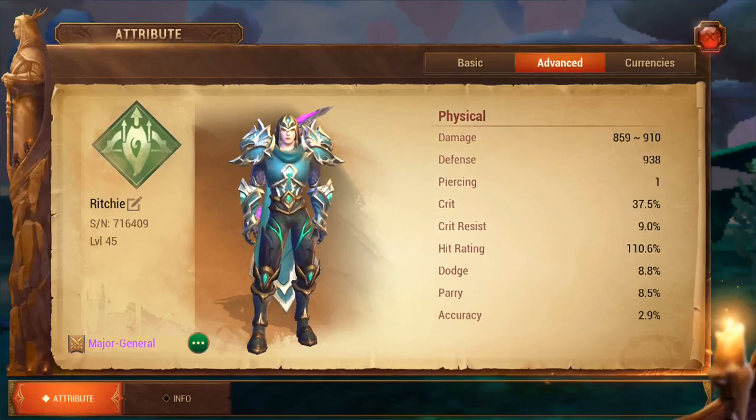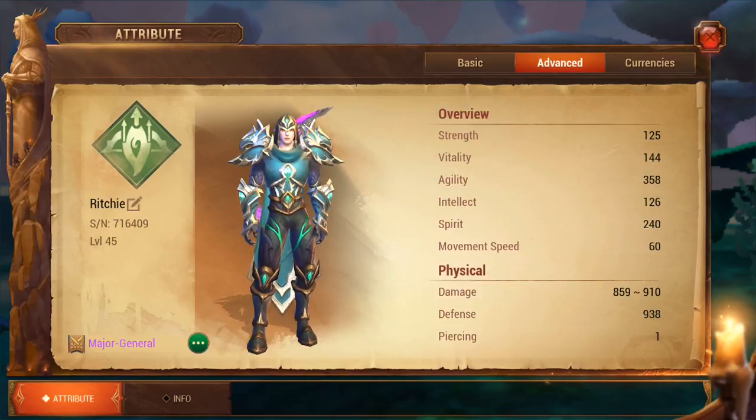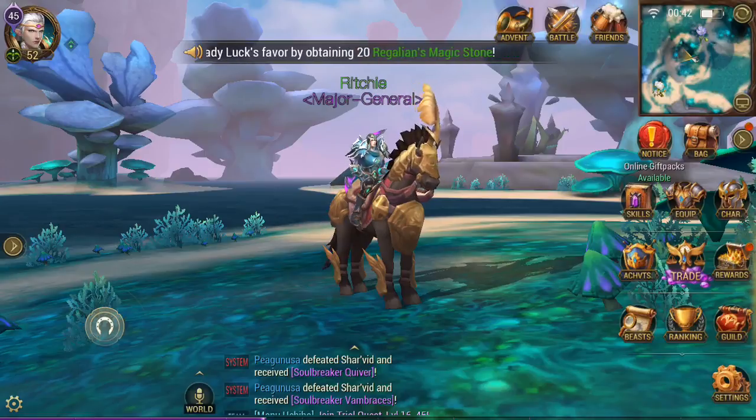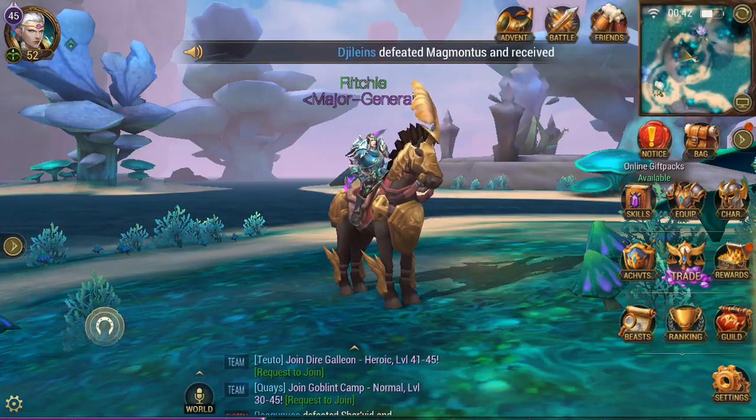I think that covers just about everything — those are the things that are most important at the moment. The other thing to cover is how to increase your mana points. Obviously, upgrade via gems and through getting better equipment, leveling up as well, and increasing your spirit. But that's already been covered.